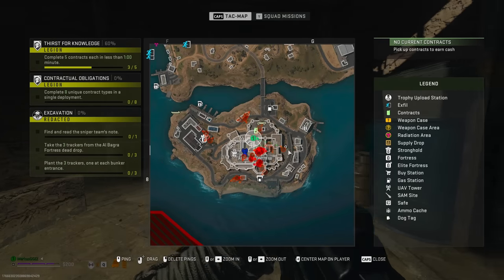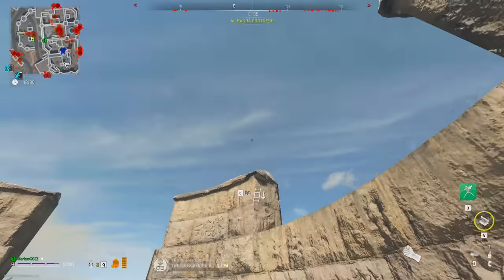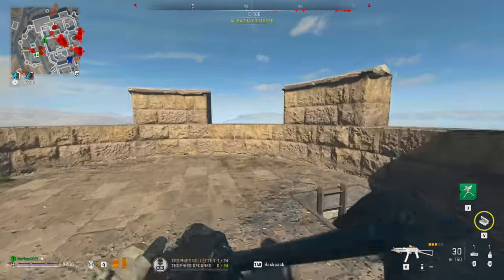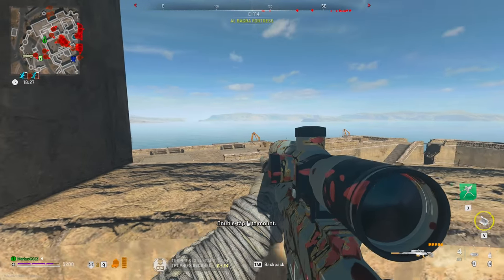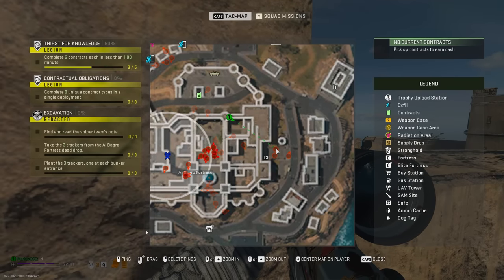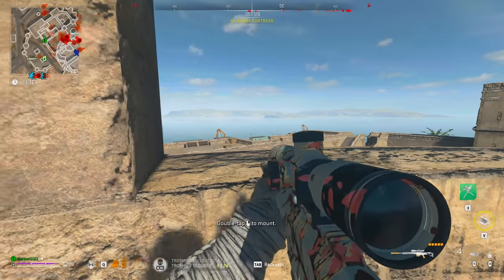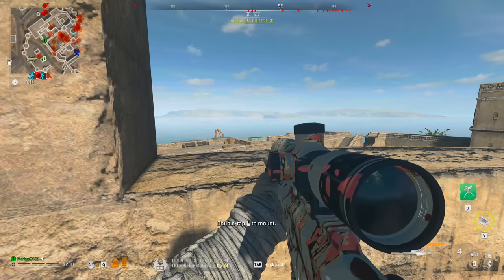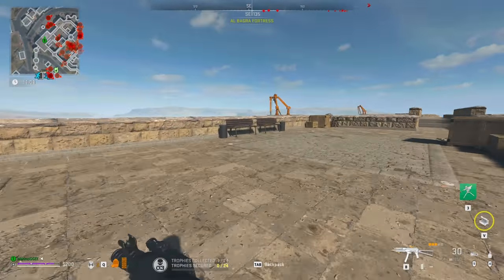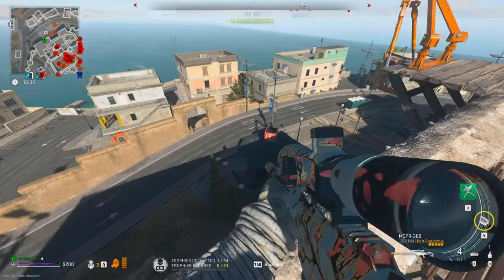I'm suspicious that those are players. I'm going to wait to see — if it is players, they're going to hit these zips. I just noticed that they just appeared and I don't know. Being cautious. They're just standing there though. No, I think we're okay. Just gotta be careful as a solo, you guys know. Okay yeah, it's AI — nothing we need to worry about.